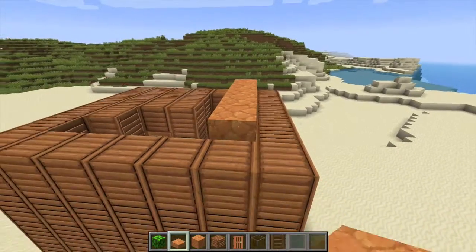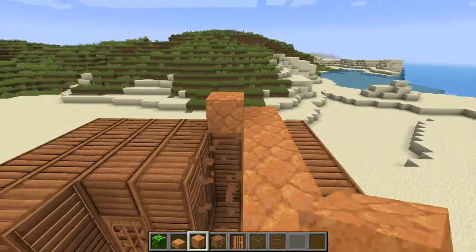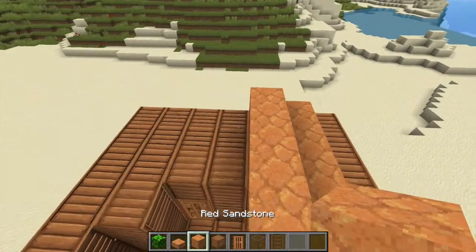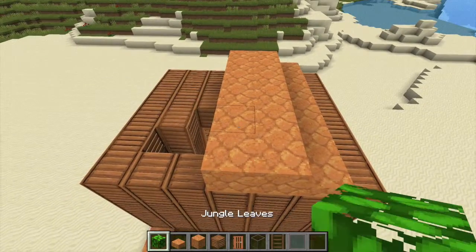So now place your stairs. And since I have the blocks — I mean, place slabs. And if you have the blocks, you can do that. Let's make it a little more higher. And then if you have the blocks again, place it until you hit the middle.